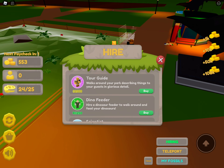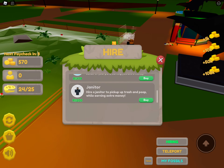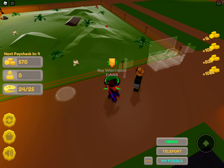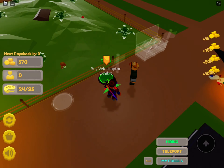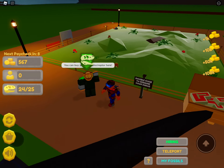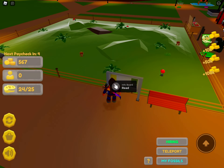We have to work on building the zoo first. We can hire people — a tour guide, dino theater, scientist, janitor. Yeah, we definitely need a janitor to clean. Now we are up to the velociraptor exhibit, let's check this out!